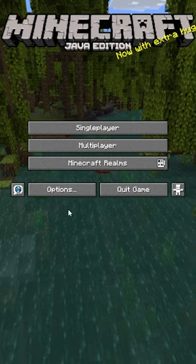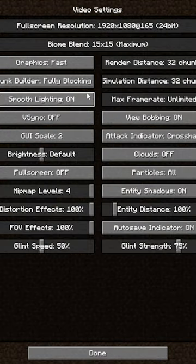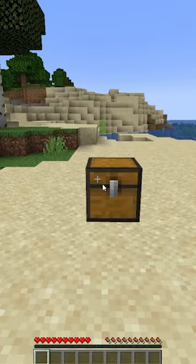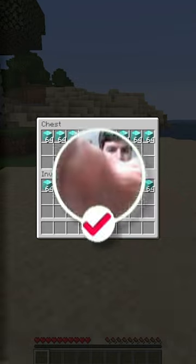End that task. Once you've re-entered Minecraft, go to Options, Video Settings, and reset your distances back to what they were previously. Then go ahead and reopen your world. Now you have the items in both your inventory and in the chest.